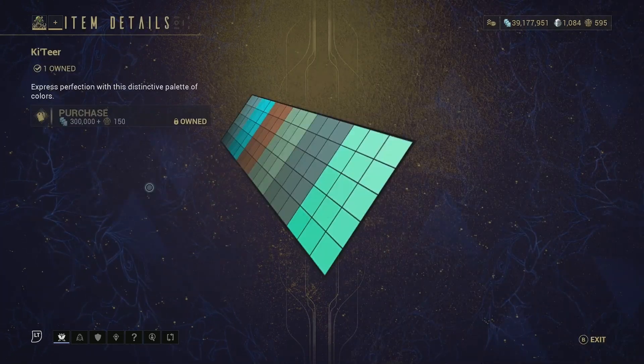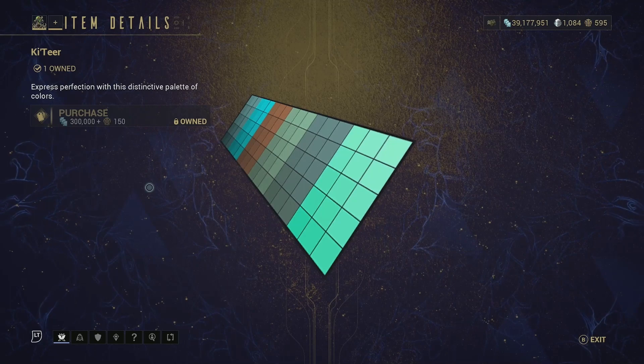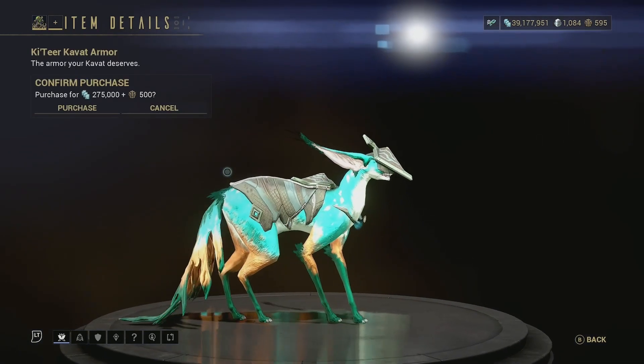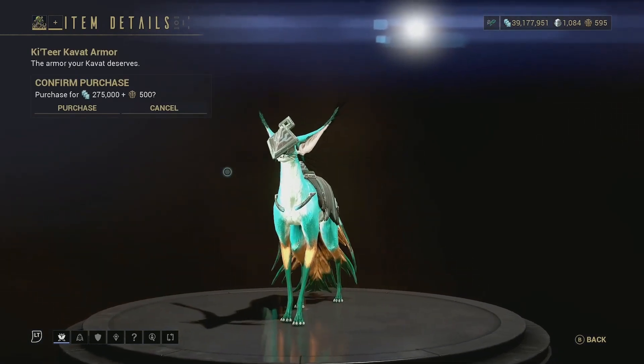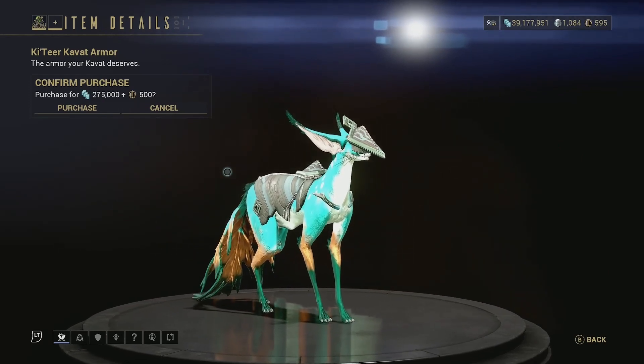Then we have the Katyr Color Palette — it's pretty good, gives some nice grays, blues, and cyans, a little bit of brown in there as well. Not too shabby. Then we have the Katyr Kavat Armor — it doesn't look that good in my opinion, but if you do like it, obviously pick it up.